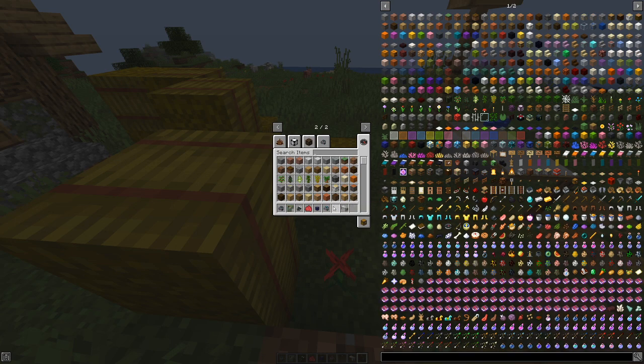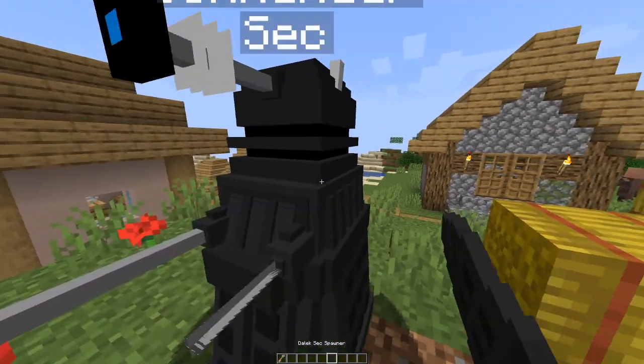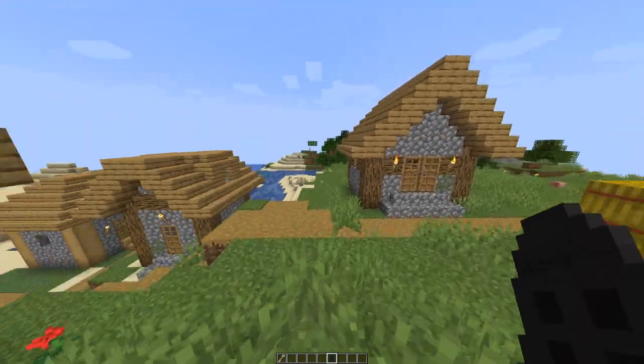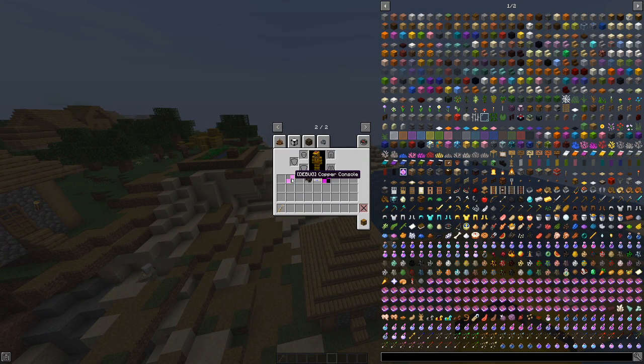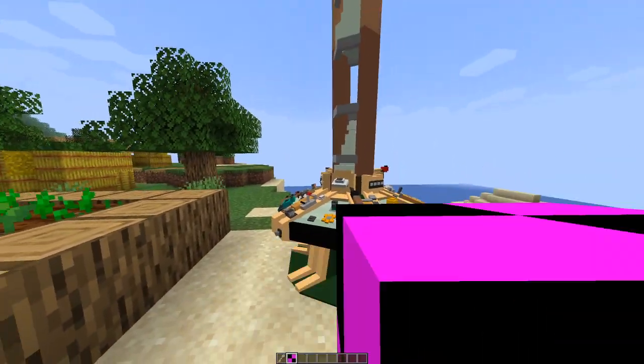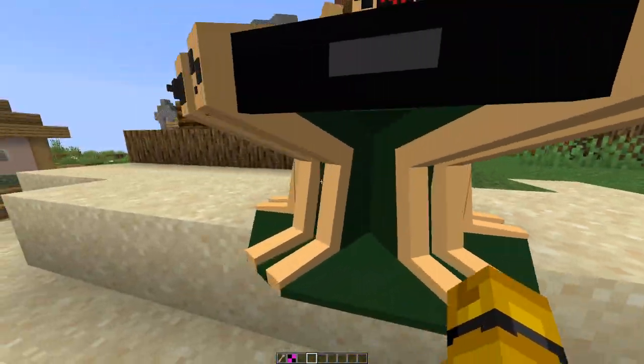They've got the same keys for the TARDIS, but there is a new way to get the TARDIS — you don't just right-click with the key anymore. There's a Dalek's egg we didn't show. The way you get in — oh, it's a console, by the way. It's just a copper one that we'll be implementing, hopefully.